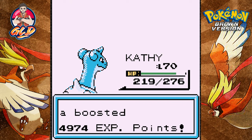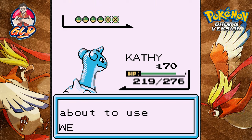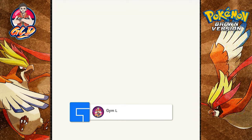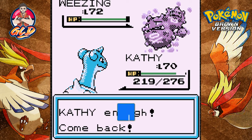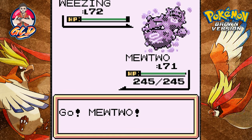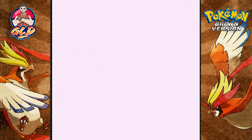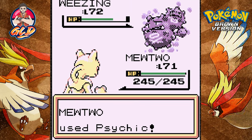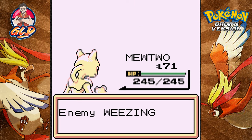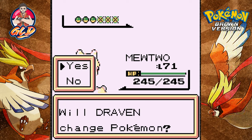Kathy grew to level 70! Mira's coming out with a Wheezing — let's go back to Mewtwo. Time to destroy someone. Psychic attack for the win — Wheezing is no more.